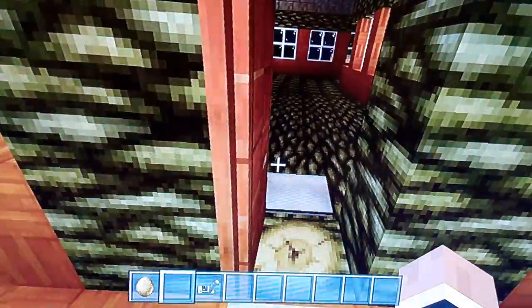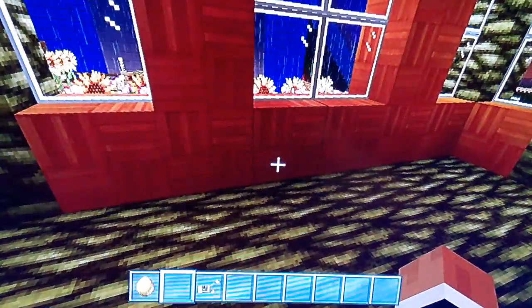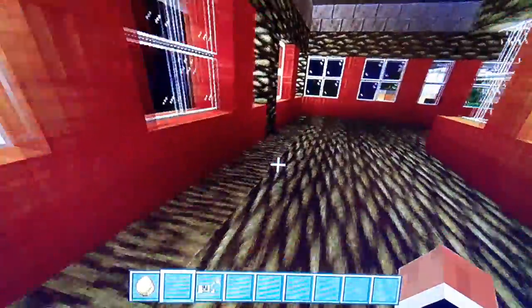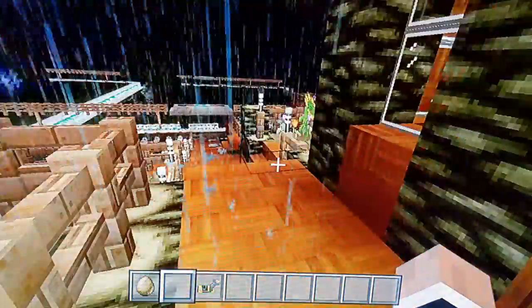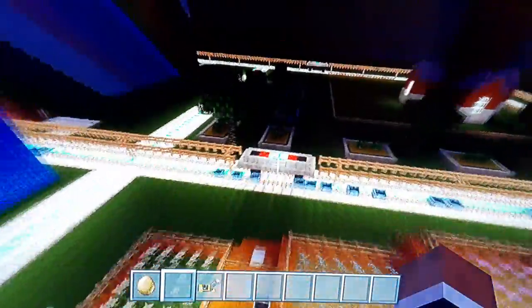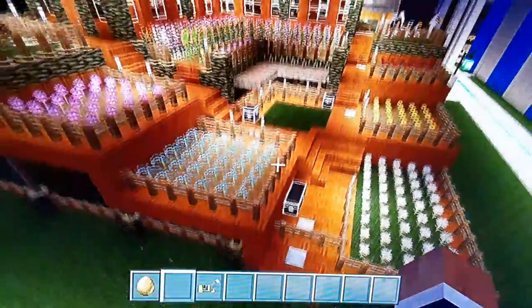Let me just continue to show what it looks like inside the farmhouse. So this is just a house — this is inside of it. I haven't designed it yet. I did for sure design the outside. So yeah, that's the house.